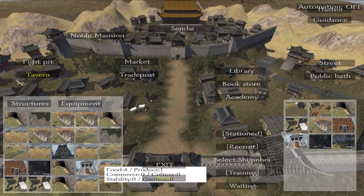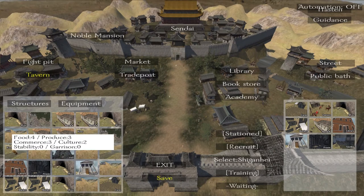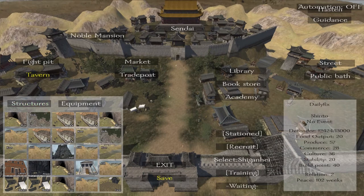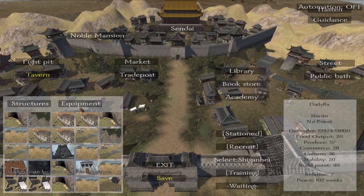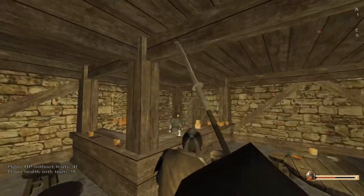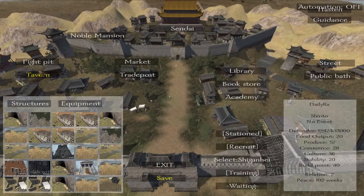Let's see if we can do something about food output. What gives the most food? The river is food production — I might want to be placing a river then. How do I do that? If I press this one... I have no clue how this works. Noble mansion — nothing here. Let's go to the tavern, there is something going on there. Traveler, wounded boss, veteran — I guess you should leave now. I guess there is nothing going on there.